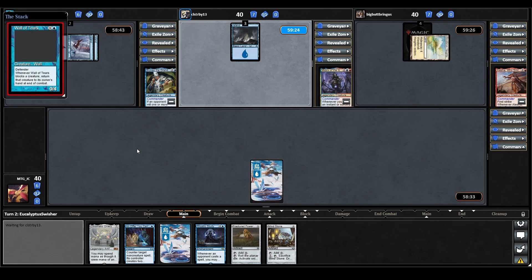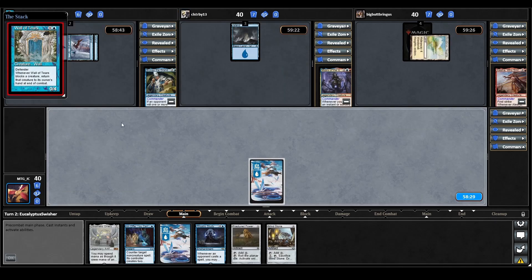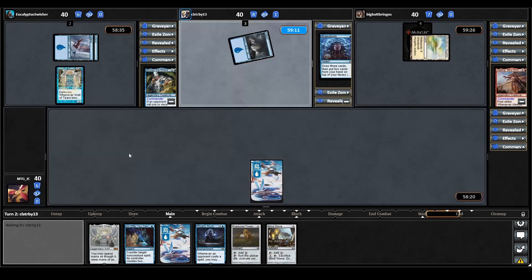Bruvac plays a land and casts a Wall of Tears. It has Defender — whenever Wall of Tears blocks a creature, return that creature to its owner's hand at end of combat. On Bruvac's end step, Mizzix uses Brainstorm: draw three cards, put two cards from hand on top of library in any order. That's it for Bruvac's turn.